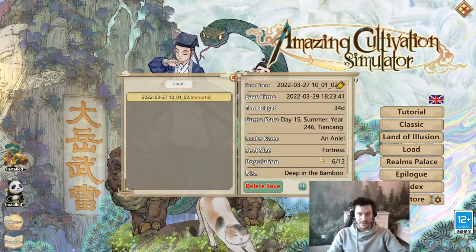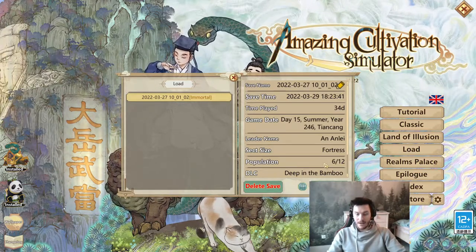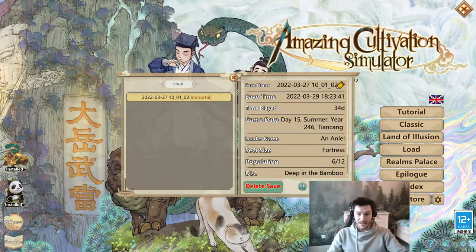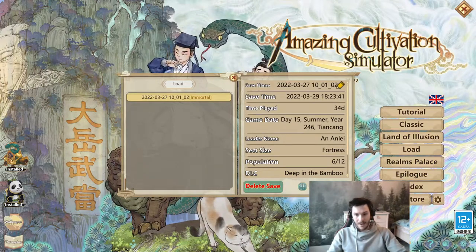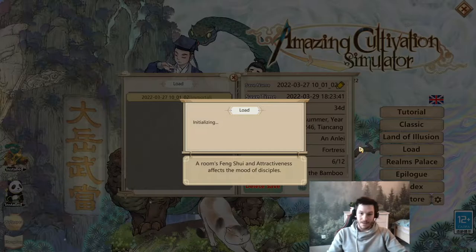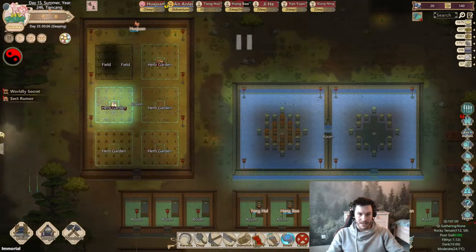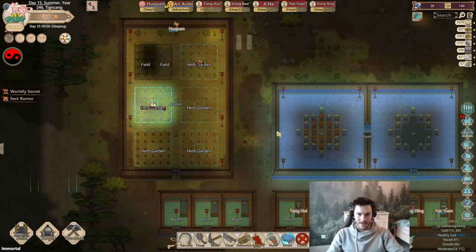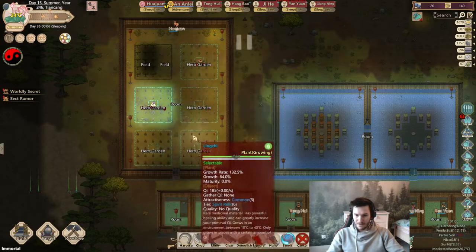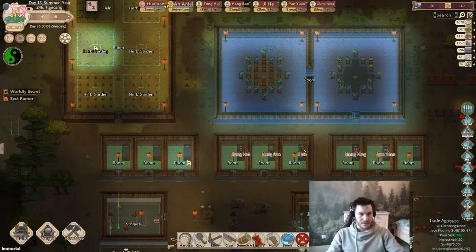I already played quite a lot on this save. This is basically an immortal start with only one character, and the goal will be to play the way I like — meaning we will try to exploit every mechanic. No cheating, however; we will try to exploit the game to the max in order to be the best. Let's load in and see the start of the colony. You can see I already started a field here, and there is my cultivation room.